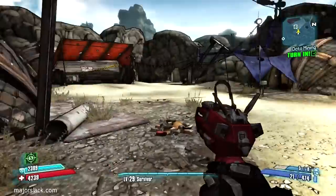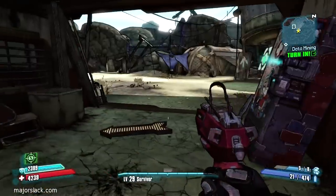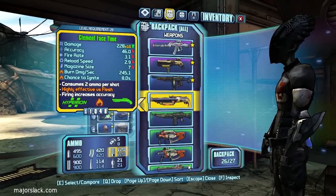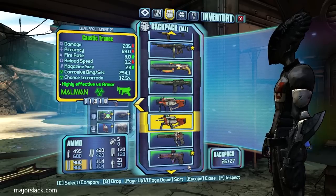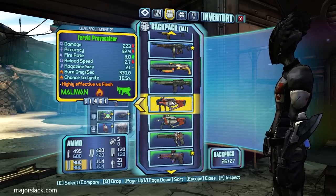You see some loaders spawn back here. We don't have room to collect anything, so I'm going to have to make money by selling some stuff. We need at least 6 spaces free when we get back to Sanctuary, and I'll show you why when we get back there.